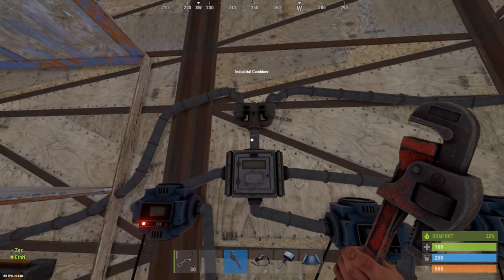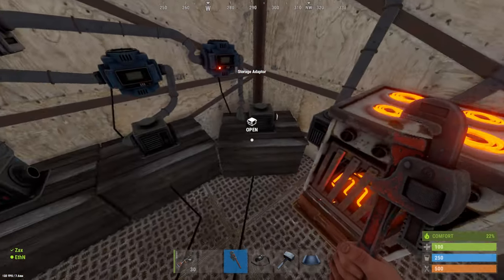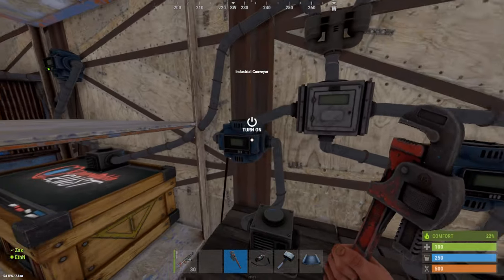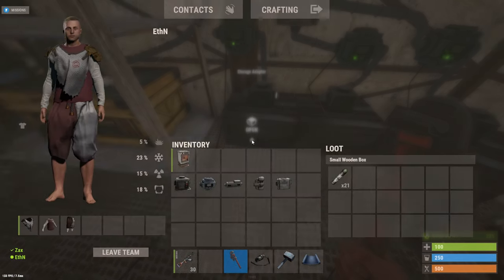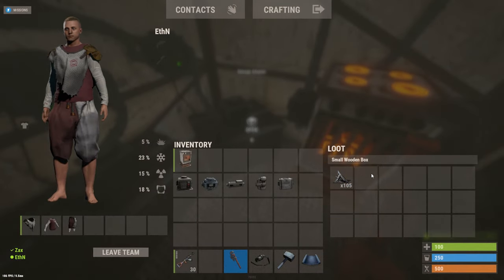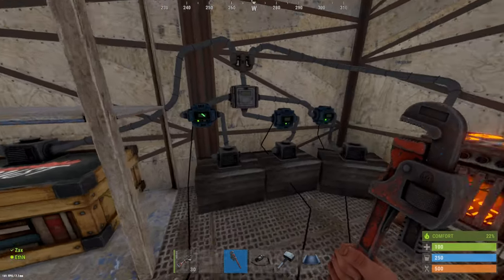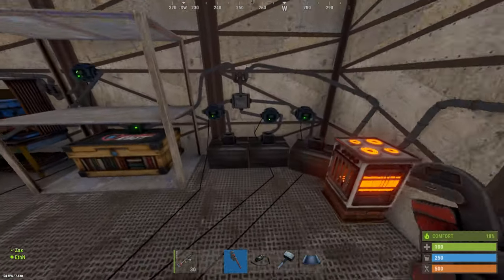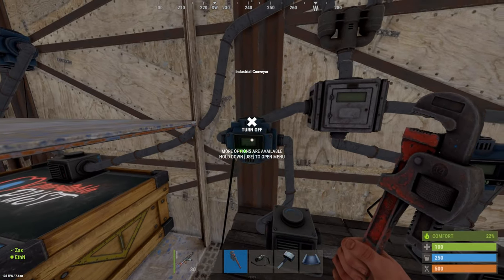The furnace output is going to be joining this box over here with this industrial combiner. As you guys can see, we've got two outputs from two different items coming into one, and that's going to feed into this combiner which is then going to feed into the splitter. The splitter is going to divide it up into separate boxes. As you can see, the syringes are going in there, the 556 is going in there, and the metal from the electric furnace is going into this box right here.